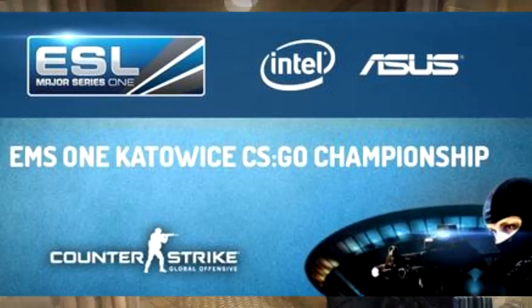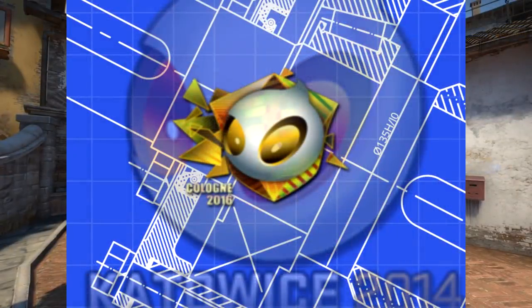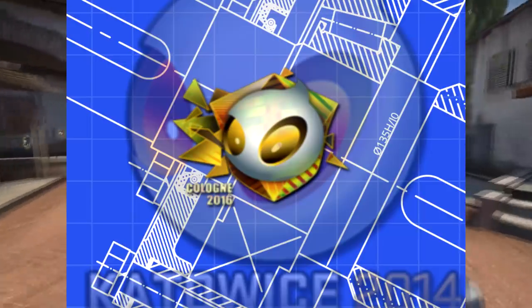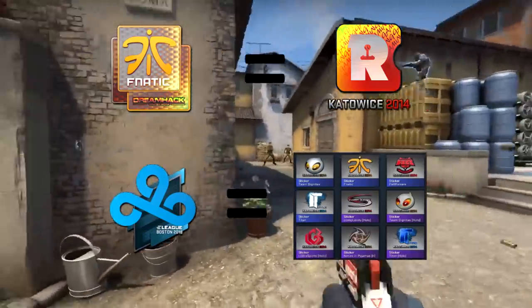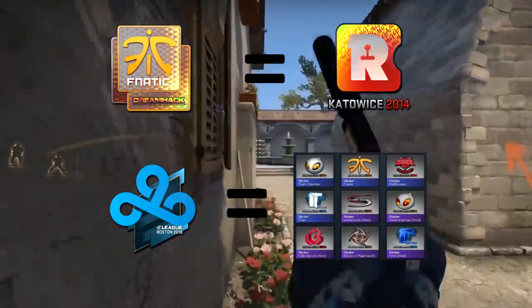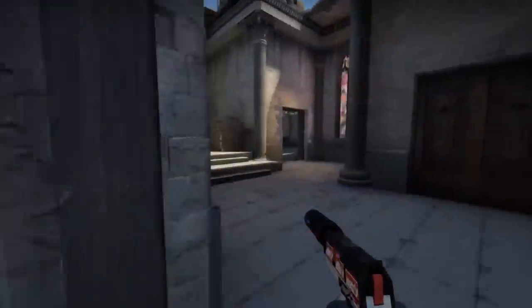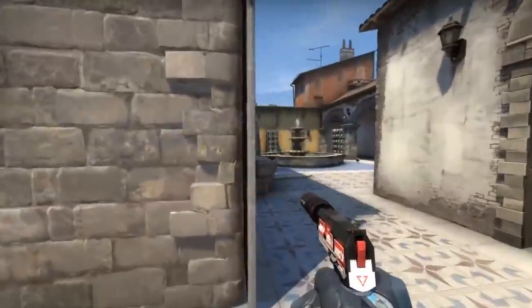Whenever a new Major comes around, people tend to look at KVC 2014 stickers as a guideline for how good a new Major sticker is. Something like the DH14 Fnatic sticker resembles the recent holo, and something like the Boston stickers resemble the general design philosophy that KVC 2014 stickers adhere to, which is big logos and small text. To date, there has never been a sticker release that the community, or I for that matter, believe to be better than KVC 2014 itself.